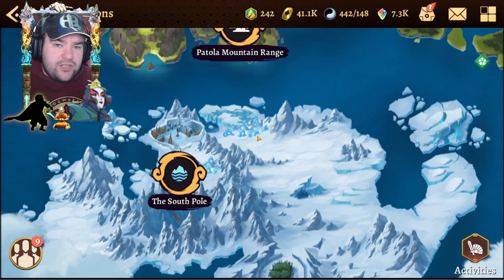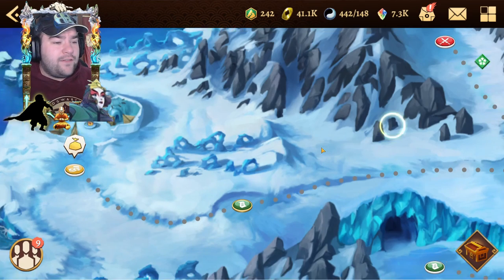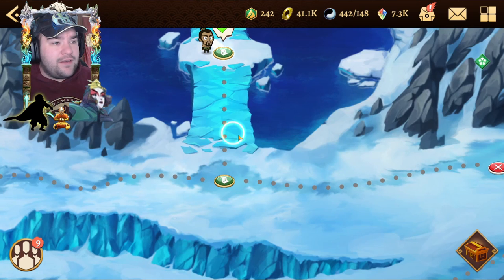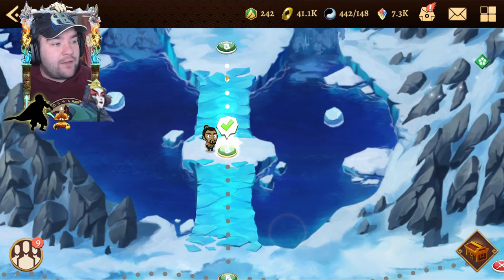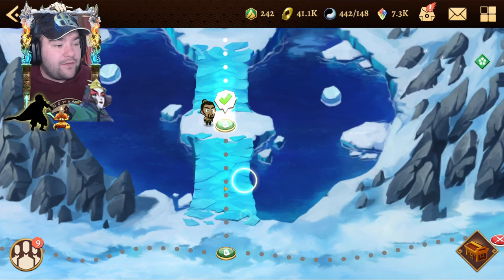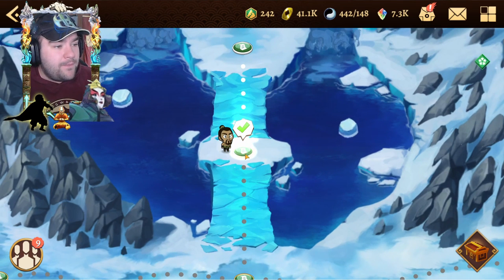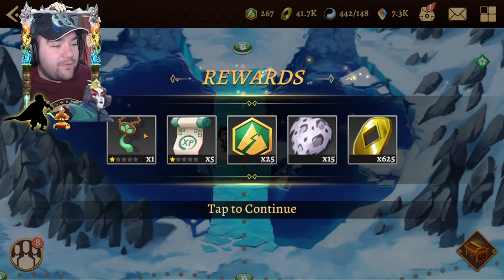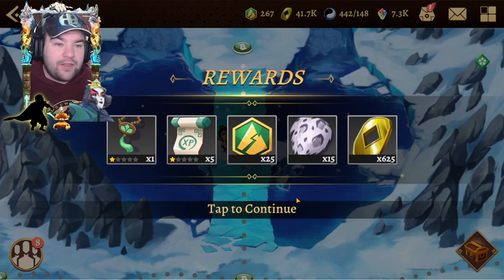The first thing we're going to check is our adventure paths — you should be doing these every day, especially if you're just starting out. We'll go to the south pole since everyone has south pole unlocked. A quick recap: if you've walked on a path it will turn gray, if you haven't it will still be white. We click our rewards here and we get some beads, training scrolls, adventure points, and all that nice stuff.